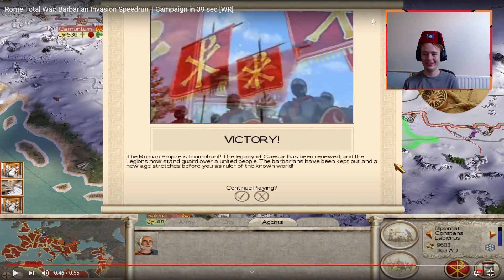Wow — he got victory! Western Roman Empire, very hard difficulty. That's how you do it: 39 seconds, two turns. Impressive.